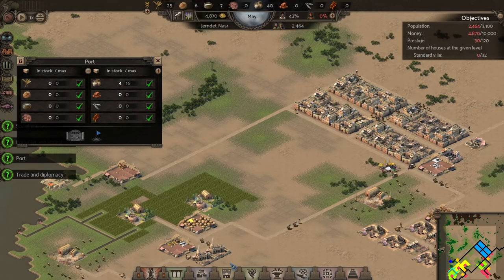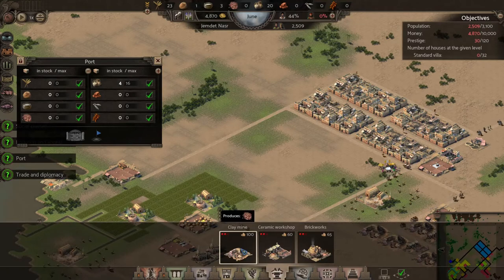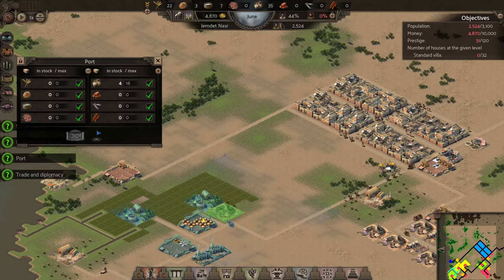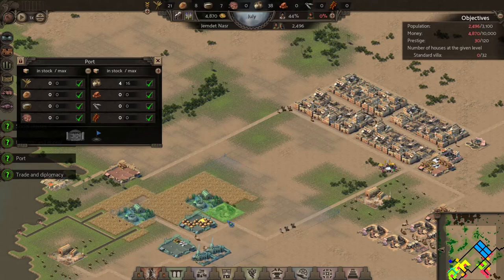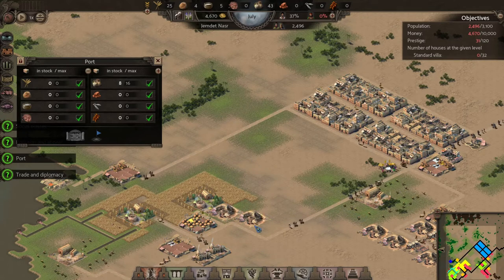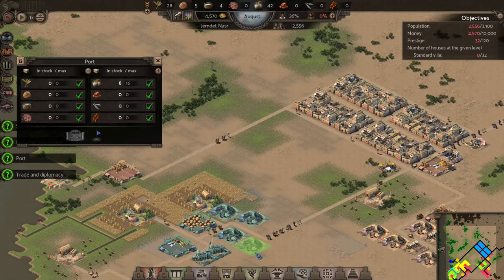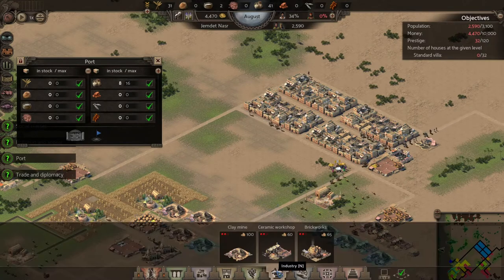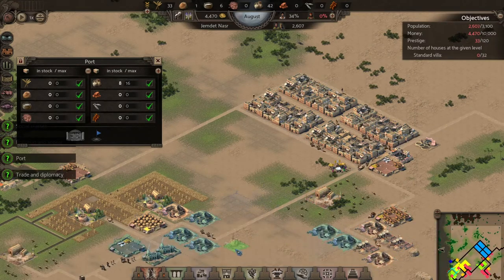I'm going to want to build a monument, and I'm thinking I probably want to build it in the middle here. In order to do that we're going to need to support it with some clay mines and get the clay delivered to the brickworks to make some bricks for this monument. So I'm going to put in some clay mines over here.